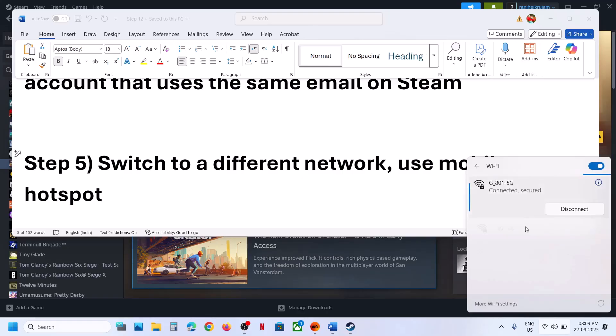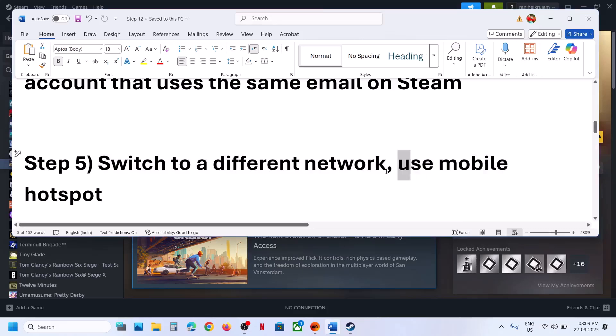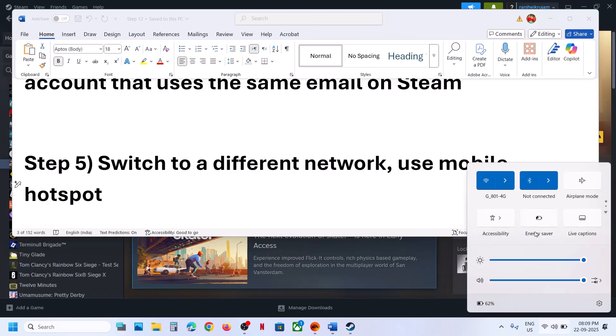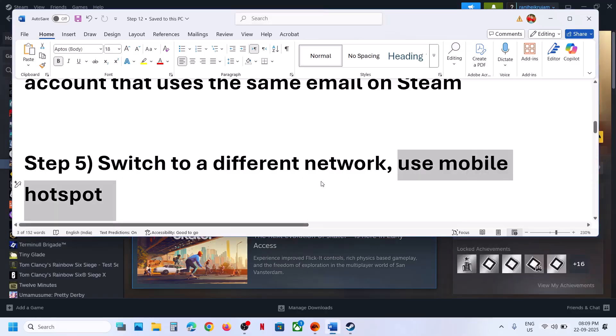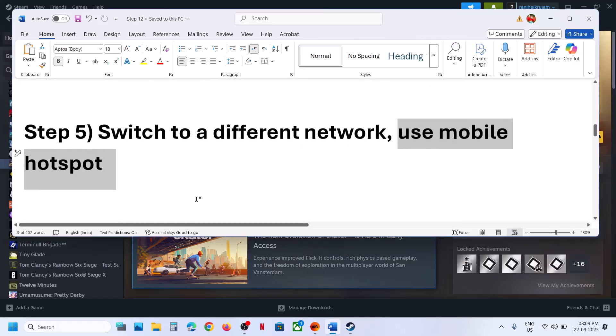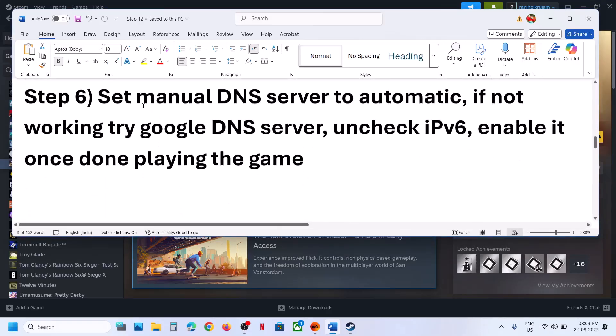The next step is to switch to a different network. If you have another network available, switch to it and check. If that doesn't work, use a mobile hotspot — turn on data and hotspot on your phone, then go to Wi-Fi on your computer, connect to your phone's network, and relaunch the game.